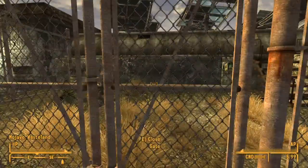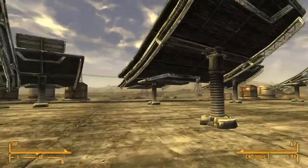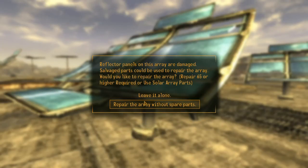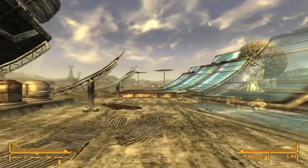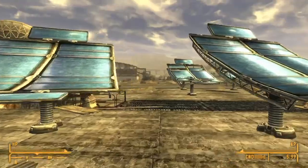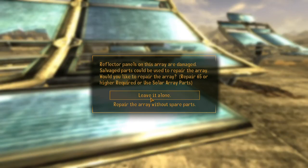Open up this gate. You're basically just gonna want to go ahead and interact with the broken solar panels. You're gonna need a repair skill of 65 or higher, and you'll improve their efficiency by 50% as well. There are a couple of them — like four or five of them.